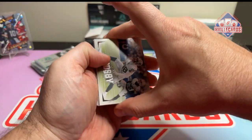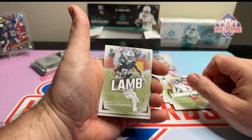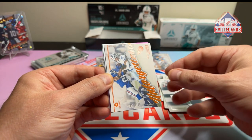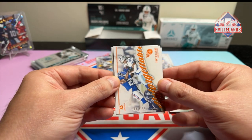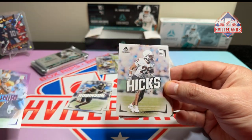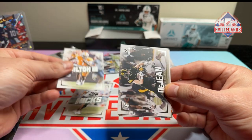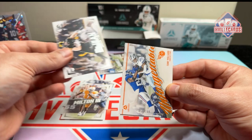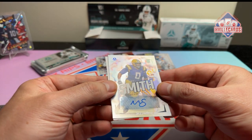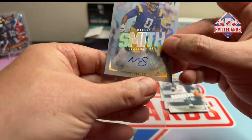Max Crosby. We have it upside down again. Kayvon Thibodeau. CeeDee Lamb. Aaron. Tony Pollard on the unforgettable, out of 100. We've got Joe Milton III out of 175. Jaden Hicks. Another base Joe Milton. Cooper DeGene. And our auto is Mason Smith out of 700 — definitely haven't heard of him, Jaguars defensive tackle.